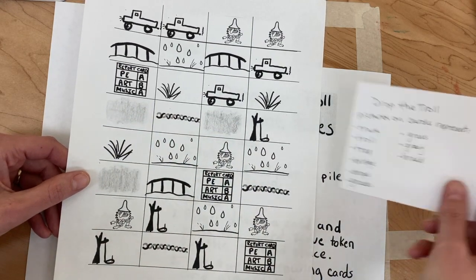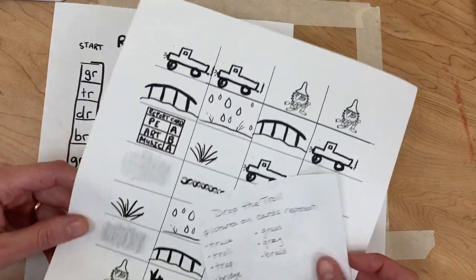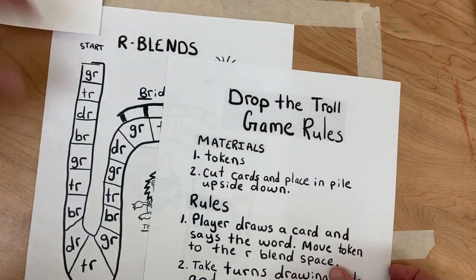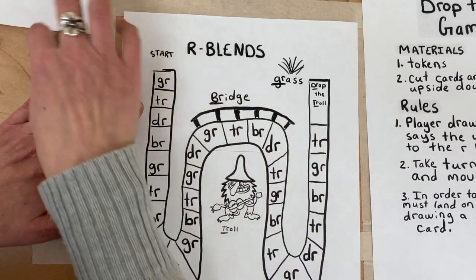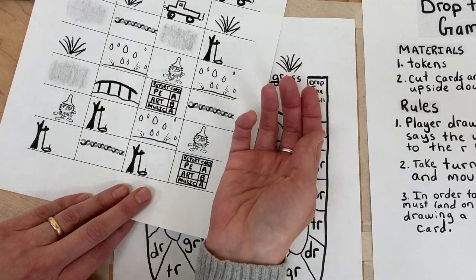That's what those cards mean, and if you forget, I left this little reference card in there to show you. Once you've cut all of these out, we're going to look for the game board. The first player will draw a card, so you'll put the cards in a pile face down.